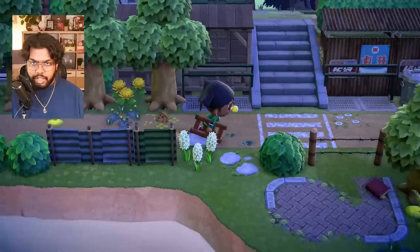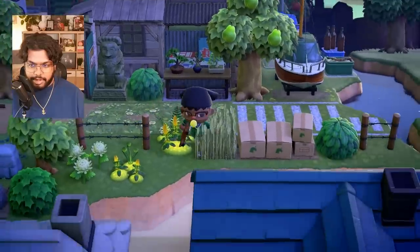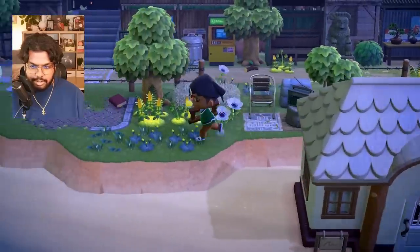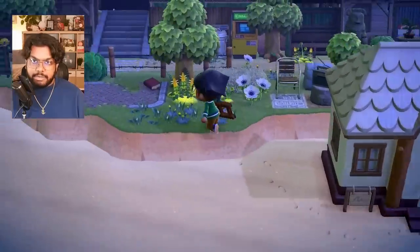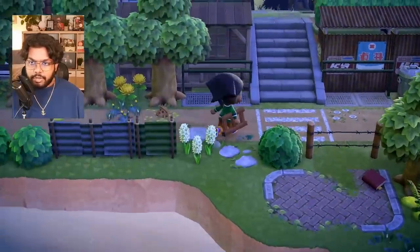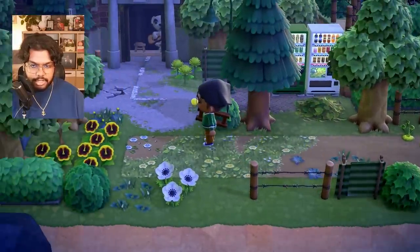I want to give a quick island update. What I remember last doing was zhuzhing this little area over here. Fang now lives on the beach because I moved a lot of villagers' houses out of the way and cleared out a bunch of inclines and stuff to help flatten the island a lot easier.